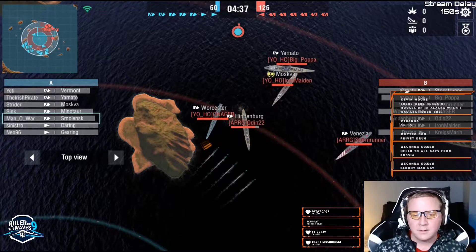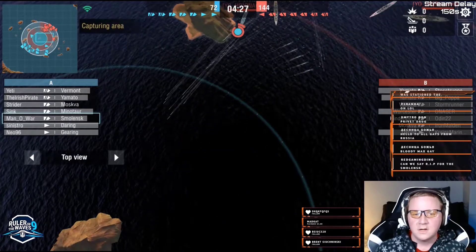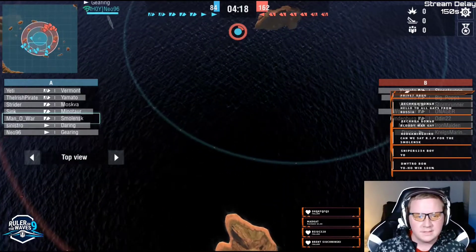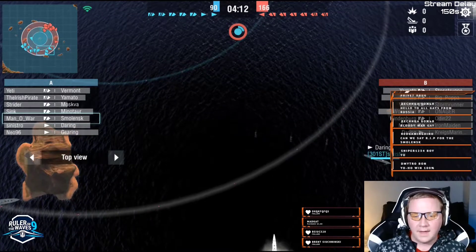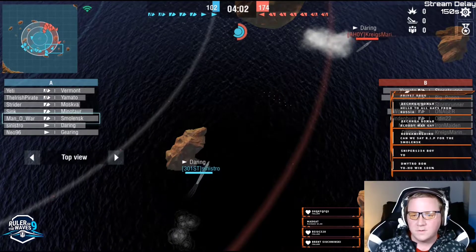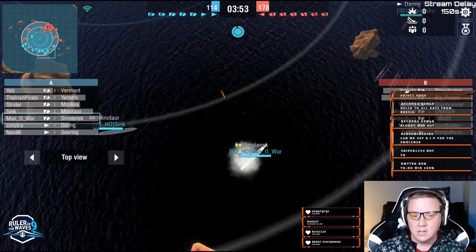Sometimes you get some damage like this Hindenburg — we'll call it 'Hindiberg' from now on. We have a lot of island play, just sitting here trying to hold the caps. With Epicenter it's very situational. The southern team has the middle cap, the northern team has the top cap — so right now the middle cap is contested. Sinestro and Craigsmarine are going at it, with the Daring trying to keep the push on. Sinestro looks to actually be pushing right now.